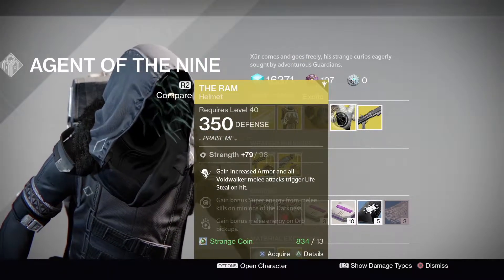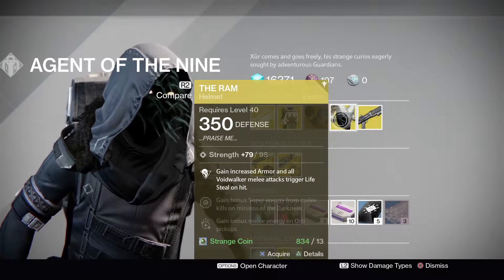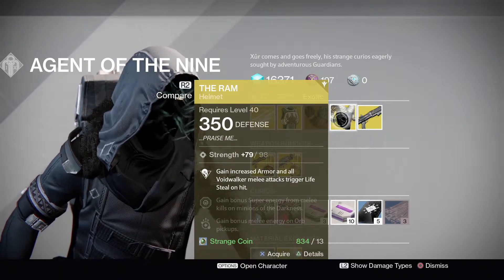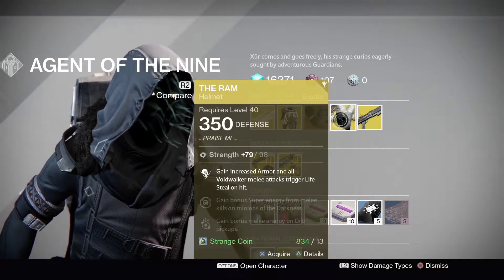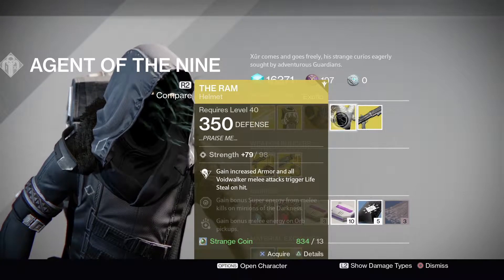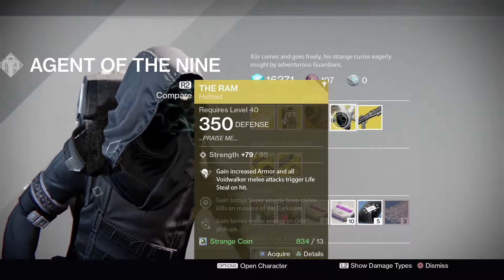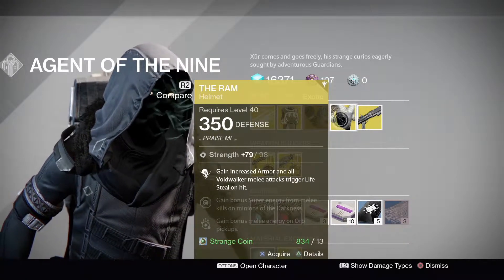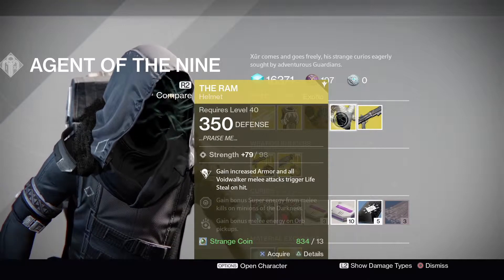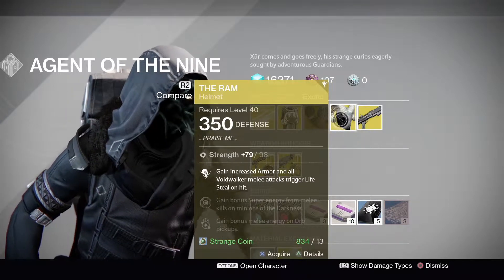Next we have The Ram for the Warlock. This is a purely Strength roll only helmet, maxing at 98. The perk gives increased armor and all Voidwalker melee attacks trigger life steal on hit. It also gives bonus super energy for melee kills on Minions of the Darkness and bonus melee energy on all pickups. Back in Year 1, The Ram was that ridiculous helmet where in Trials of Osiris you could survive a rezzing headshot with just a minimal amount of life. They've tweaked it since then, so now pretty much anyone can die on a rez snipe regardless.